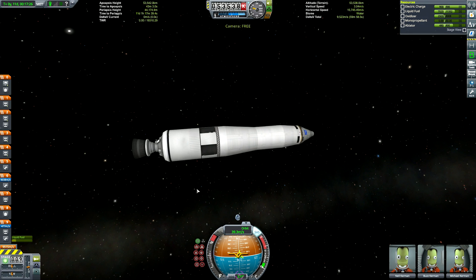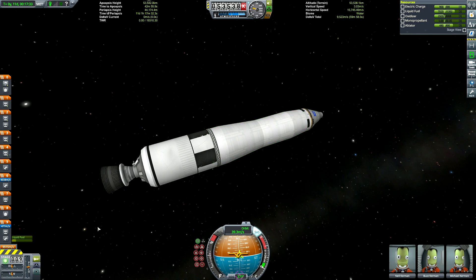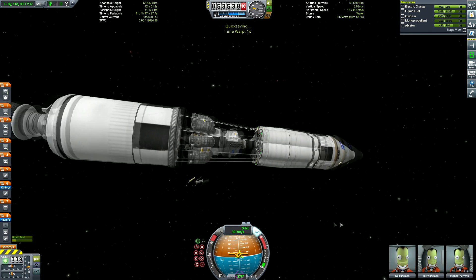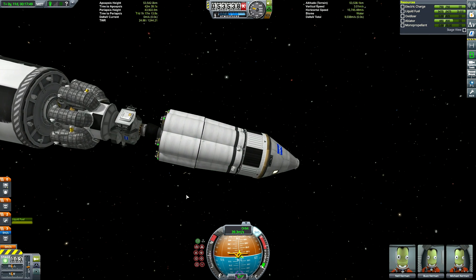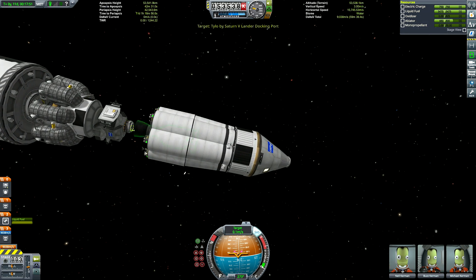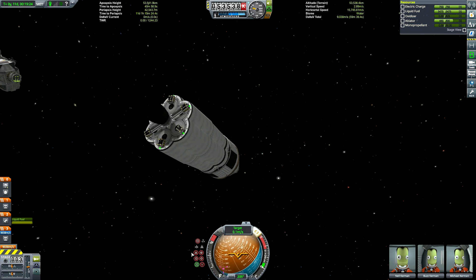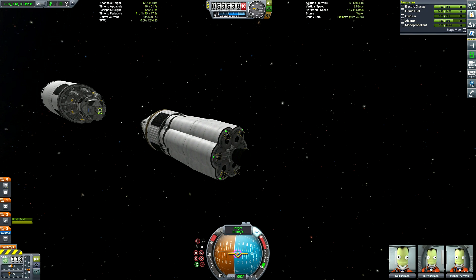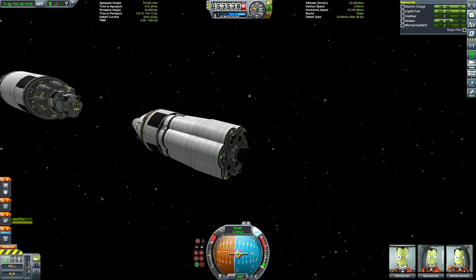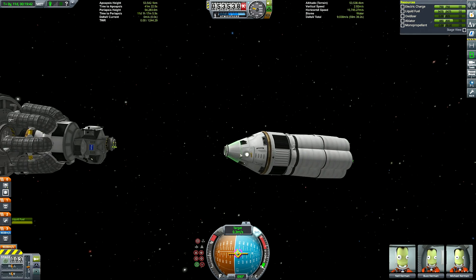So it came down to Moho or Tylo. Moho, Tylo, and Eve are kind of three sides to the same coin. Eve is the hardest place to leave - to take off from - including Kerbin in that list. Tylo is the hardest place to land on, and Moho is the hardest place to reach in terms of delta-V required. I decided not on Moho because it's a bit boring, and Tylo is a little bit harder than Moho for the layman. So Tylo it was.